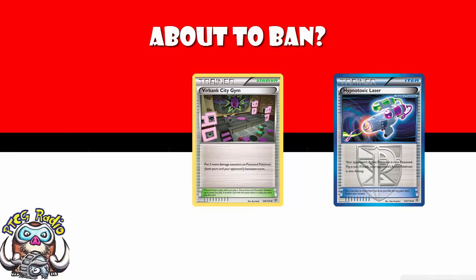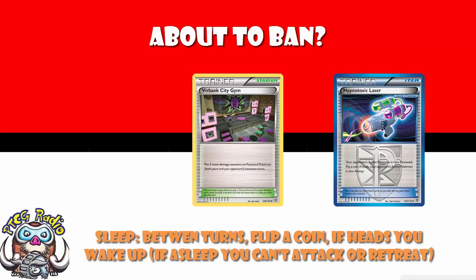And then you get the coin flip. If you flip heads, your opponent's Pokemon is asleep. And if they don't flip heads, they can't do anything. Status conditions from an item card where you don't need to use your ability and you don't need to use an attack are way too powerful.